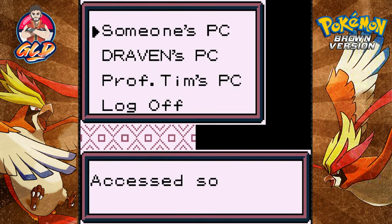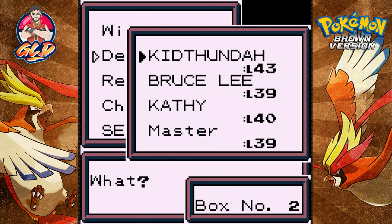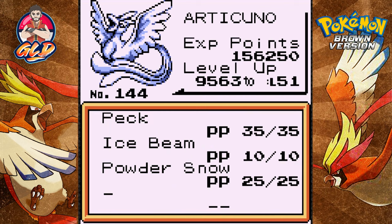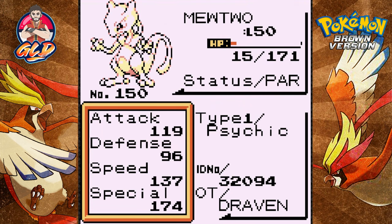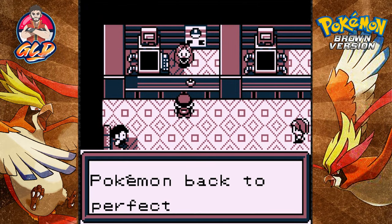We are going to replace two of our Pokemon: one being Ultra Psycho and the other being Lapras. Actually, let's switch out Kid Thunder. We'll just go with Mewtwo. Now let's take a look at Articuno - it's both an Ice and Flying type Pokemon. Its special is pretty good, especially its physical defense, and its attacks - Peck, Ice Beam, and Powder Snow - are solid. Here we have Mewtwo, level 50, Psychic type, the most powerful Pokemon. We are taking you because you are strong.